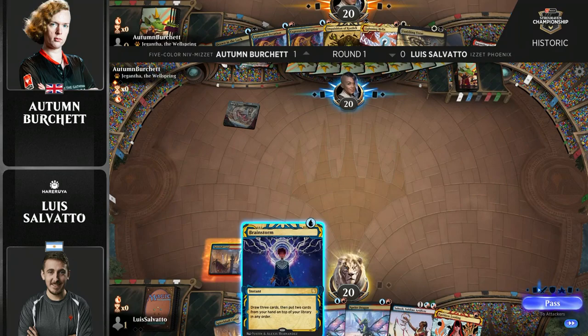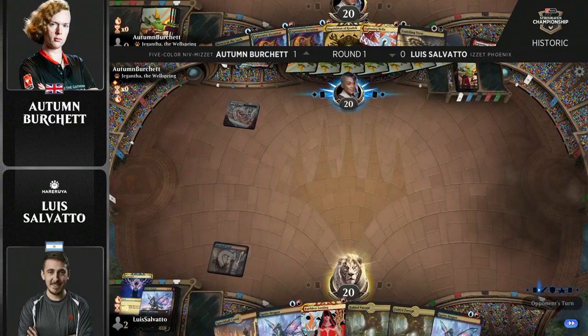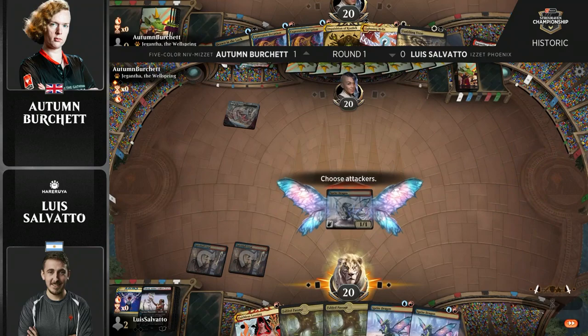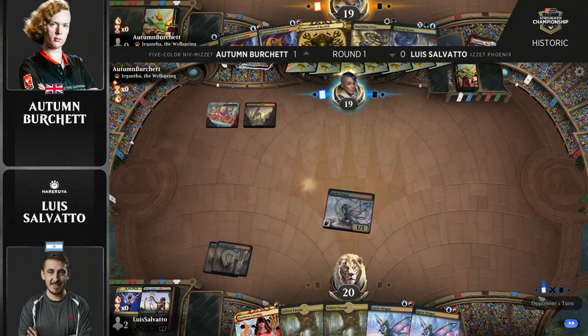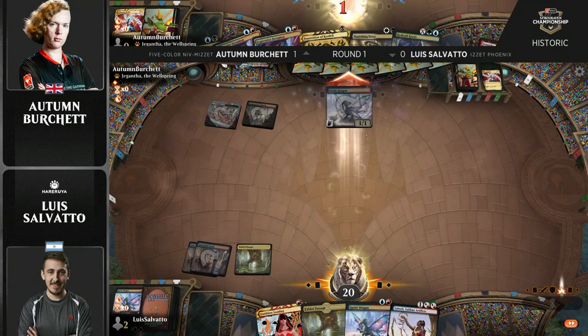This is a deck that broke out at the last championship event and has been having some success. Matt Nass, Mike Sigrist, among some others who chose to play the deck. At the end of the day, what you're trying to do is just resolve a Niv-Mizzet and get a ton of value off of that. You have a lot of really great removal spells, and it did get a really strong addition. I think one of the cards of this tournament will be Expressive Iteration — one of the best card draw spells printed in a very long time. Now you have access to that to help you dig, hit your land drops, and also find that Niv-Mizzet.